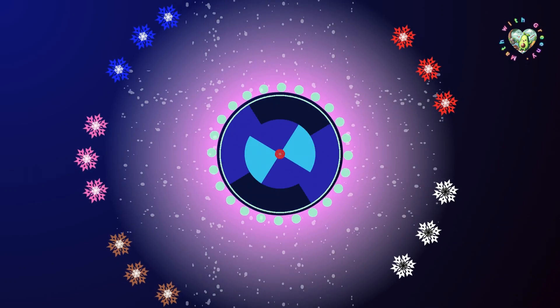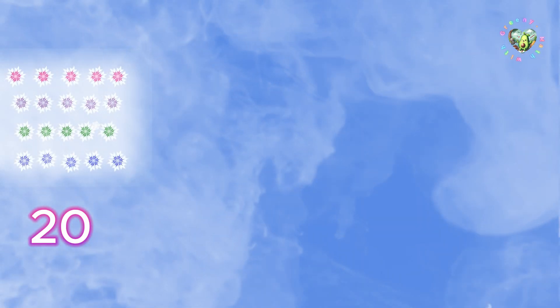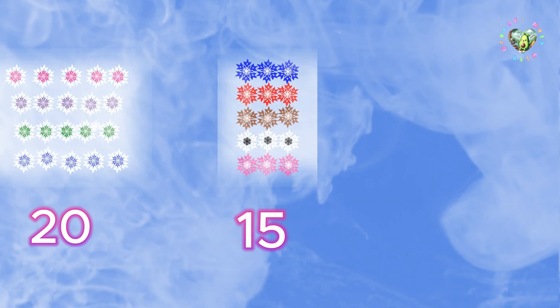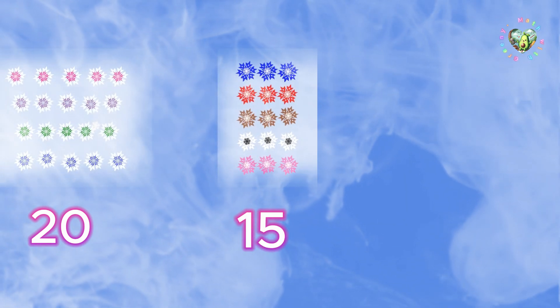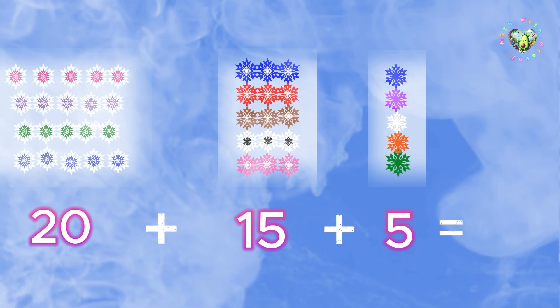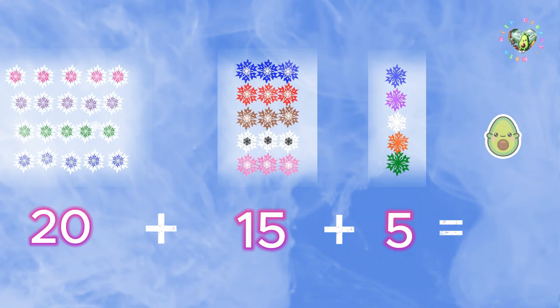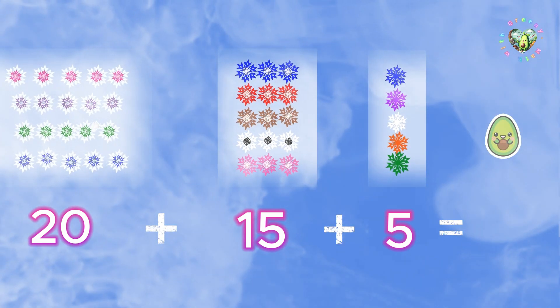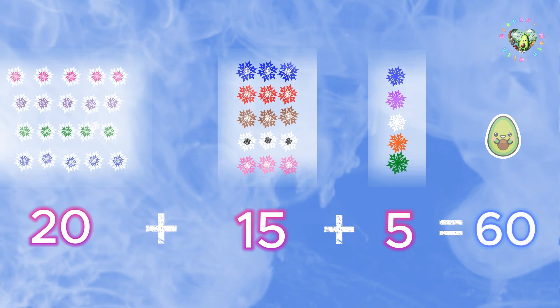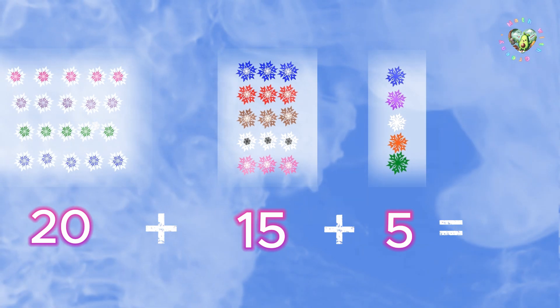Now let's add up everything. You have twenty tiny snowflakes from the huge ones, fifteen from the regular ones, and don't forget the five tiny ones you already had. It's sixty tiny snowflakes altogether. Well, maybe count one more time.